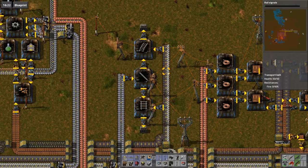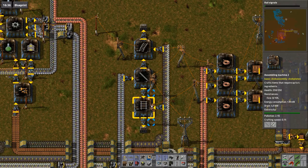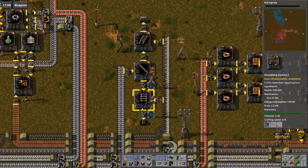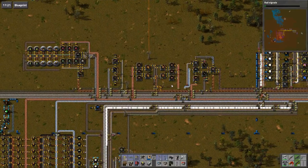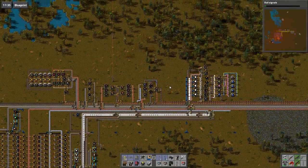Now as soon as the stone starts flowing along, we'll have a ton of rail getting made. Look at it — it's fantastic. Now we've got rail getting made.